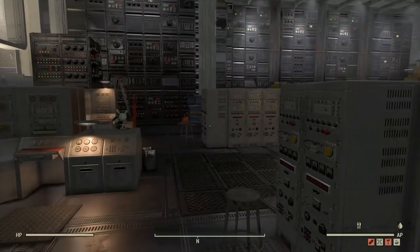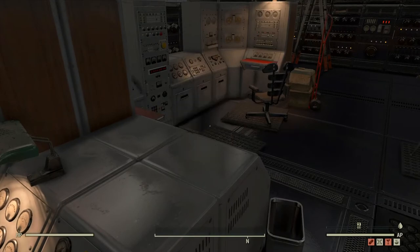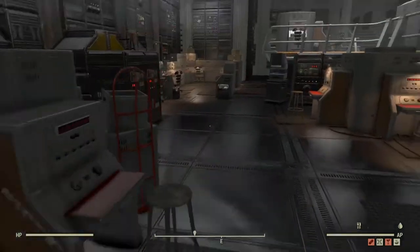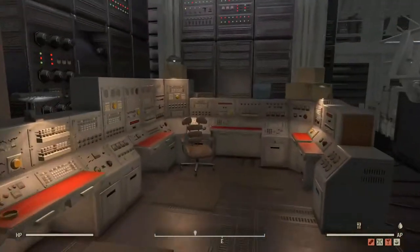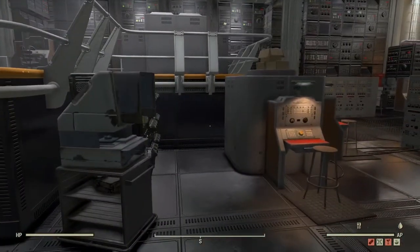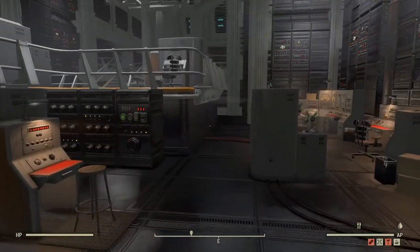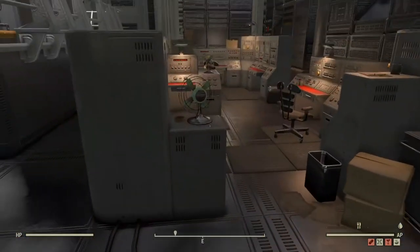You're here. I touched on the junk thing earlier — that's because you can actually collect everything, and if you can collect it you can scrap it. Some stuff no, some stuff yes, but there's a lot of desk fans everywhere and there's also a lunch pail. You can have a good look around, which is the main reason I was trying to get into this room. And up there? Let's go have a look — more desk fans, they're everywhere, you might as well have them.